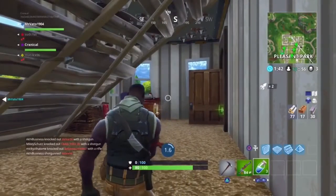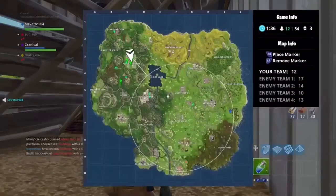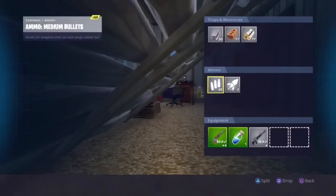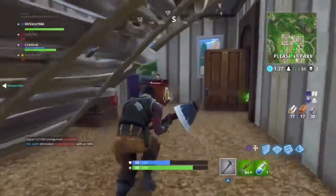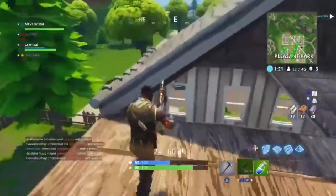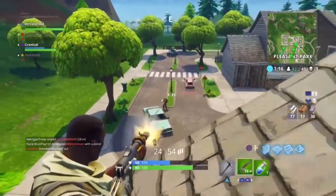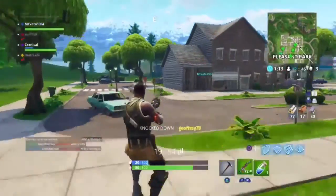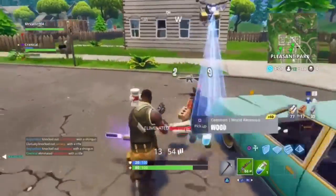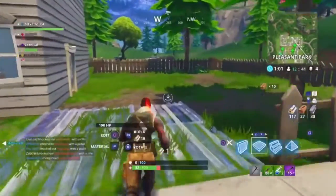These vending machines work sort of like chests in the way that you always know a chest is going to spawn in a certain location, but it might not spawn there for that specific game. A good way to explain this is Tilted Towers — you know where a chest spawns but it might not always be there. That's how the vending machines work: they'll always have the same location but they might not always spawn in the game.